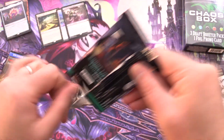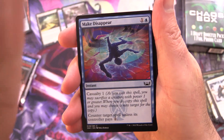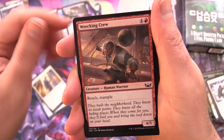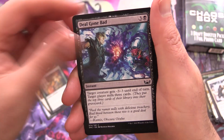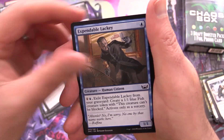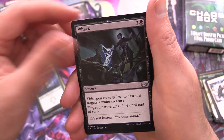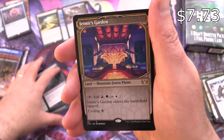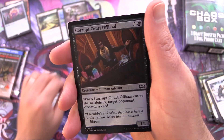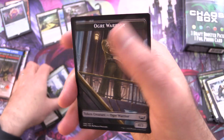Streets of New Capenna. By the way, I do get a small portion of sales from purchases from that link, just to make you aware. We have Make Disappear, Backup Agent, Wrecking Crew, Glittermonger, Deal Gone Bad, Witness Protection, Prize Fight, Demon's Due, Expendable Lackey, and Nimble Larcenist. Uncommons: Riveteers Decoy, Whack, and Jetmir's Garden — a Triome with showcase art, pretty cool. Foil Corrupt Court Official, a Forest, and an Ogre Warrior token.